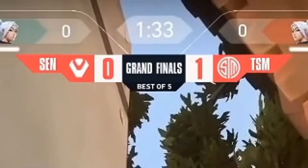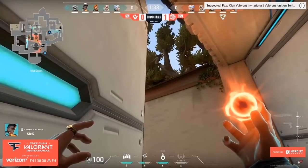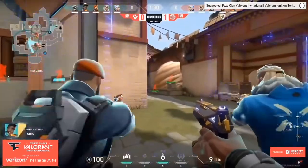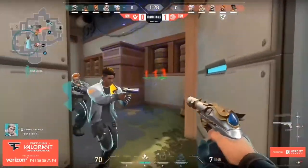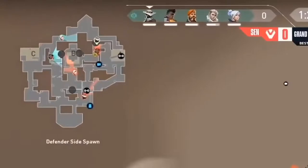TSM and Sentinels face off again in the grand finals, and Sentinels plays it differently — they're now stacking B and mid. They've got three people in garage with Phoenix at the front with his flash ready, Jett holding down B by herself, and Cypher at A long. TSM, knowing what Sentinels did the first time, play as if they're rushing B and taking the site once again. They jump out the window, push out — but because TSM has Jett and Cypher watching the flank, Sentinels can't push B through garage and have to fall back, playing for the retake at B site.